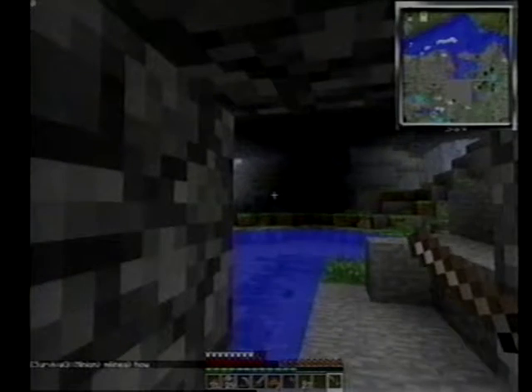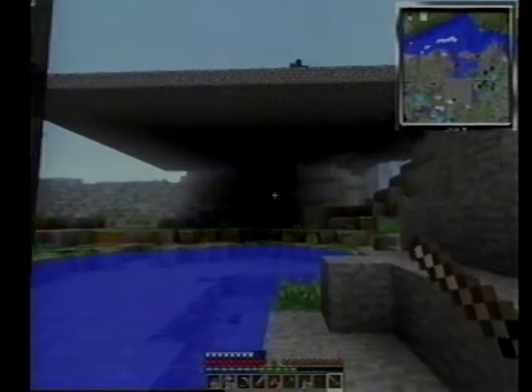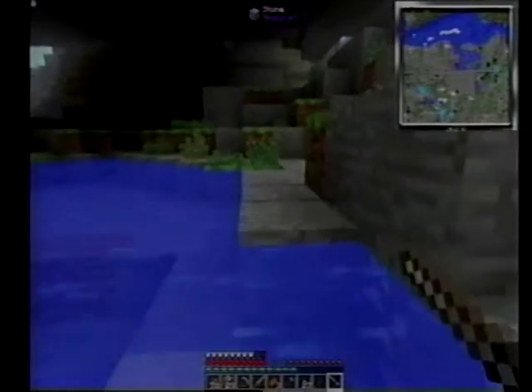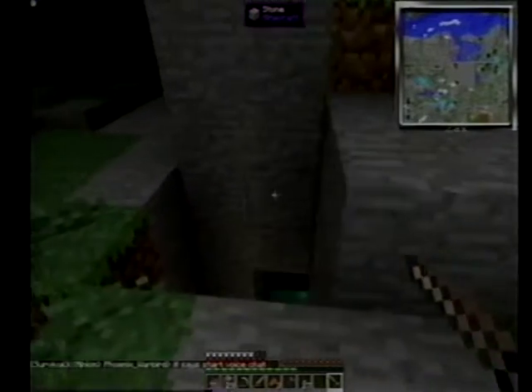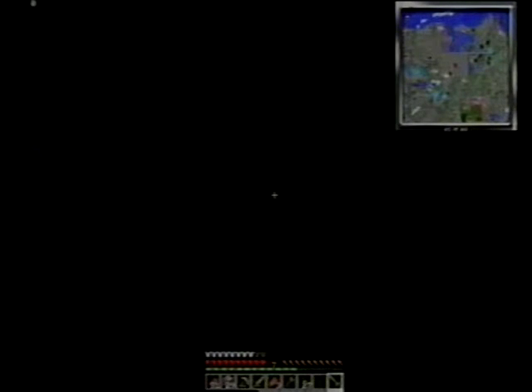Enderman, are you still there? Oh no, he might be gone. People have mined all over here. That looks like a pool of liquid poison down there. There are pools of liquid poison all over here. That could be problematic, because Endermen don't like water at the best of times, much less pools of liquid poison. It's possible it's just what water looks like in this biome, but I think it's liquid poison.